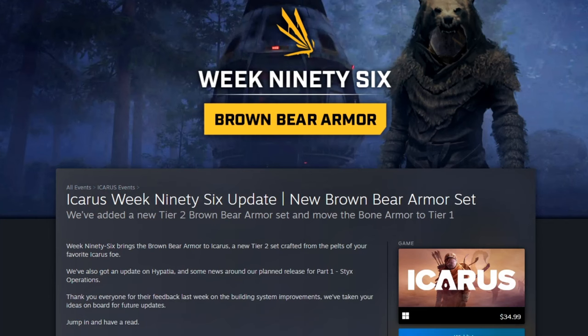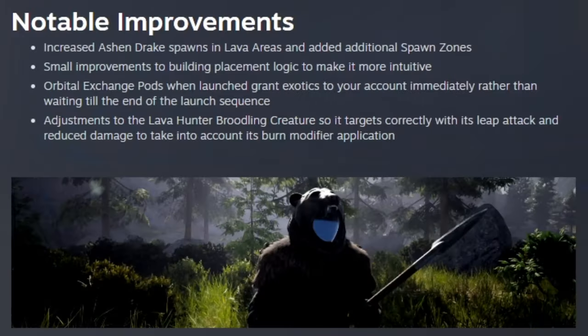Icarus week 96 brings brown bear armor and changes to the bone armor tier one set. This week we also get an update on Hypatia and some news about the planned release for part one of Sticks next week. And I just want to thank everybody for their building system improvements feedback.